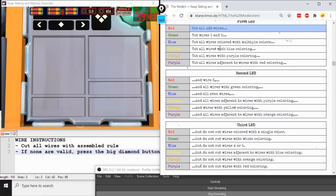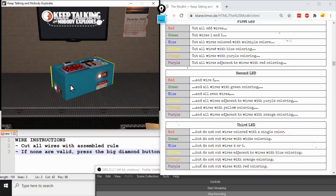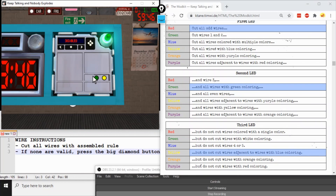One possible way you can do this is to take the tables backwards. For red, green, yellow — don't cut wires adjacent to wires with blue coloring, so don't cut two and four; then cut all odd wires. Taking the tables from the bottom up helps narrow your decisions, and that's a strategy I hope helps you out as you take on Wire Instructions.